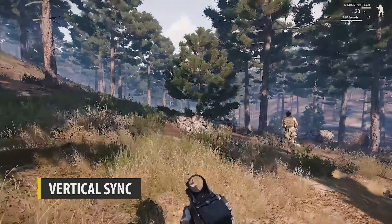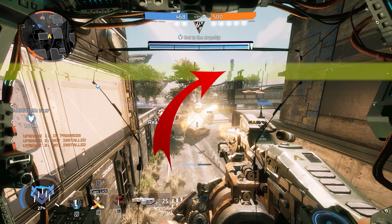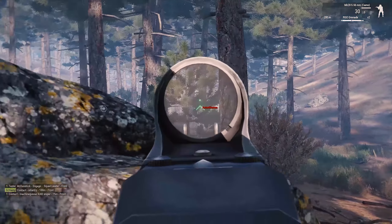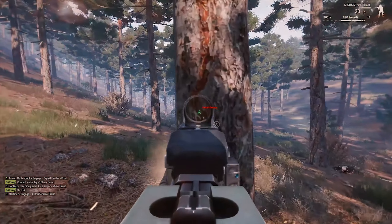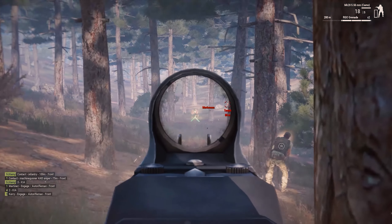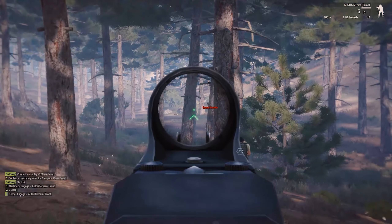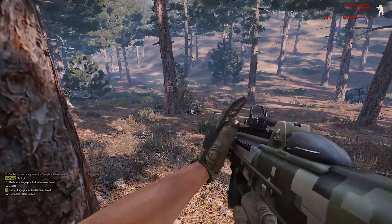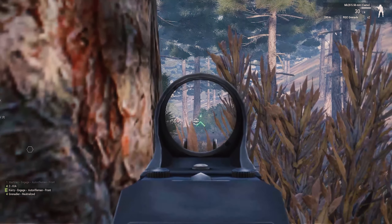Next we have VSync, or Vertical Sync. One of the things many PC gamers have experienced is tearing — where part of the screen is not in line with another part, as mentioned earlier when talking about framerate. This happens because your framerate is out of sync with the refresh rate of your monitor. VSync caps your framerate to the closest synchronized value. So if you have a 60Hz monitor and you're outputting 100 FPS, VSync will cap your max FPS at 60, because that's as far as the refresh rate of your monitor goes.